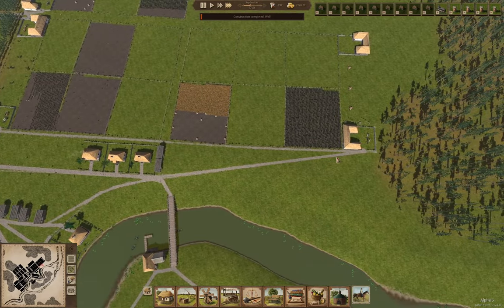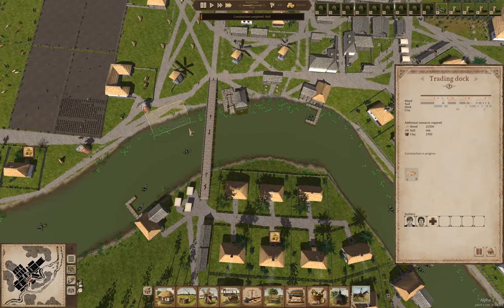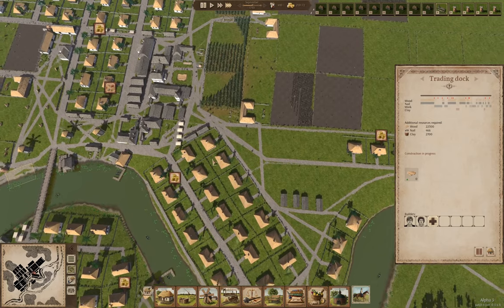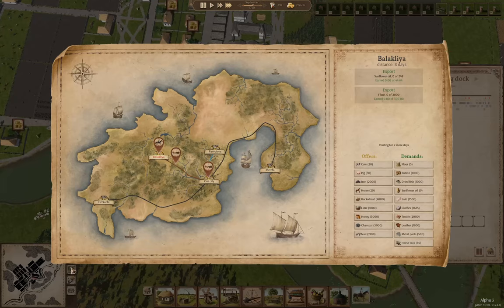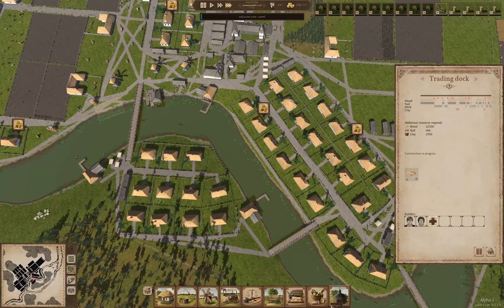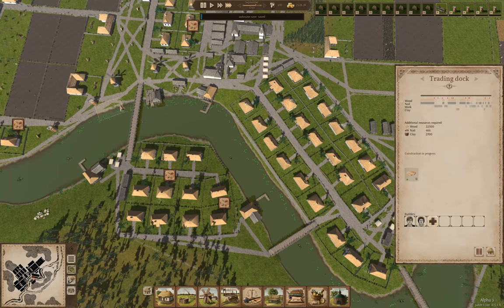We've got a functional trading economy going here. We're working on the trading dock which is here — that should go a lot faster since it's closer in. I want to take a look at the world map actually. This is our other trading partner. When the stock finishes — which will take a little bit — we're doing okay. Our population's up.